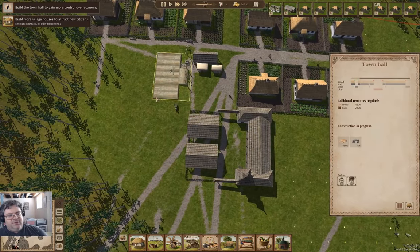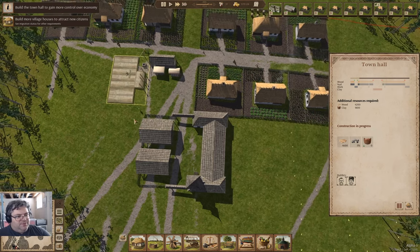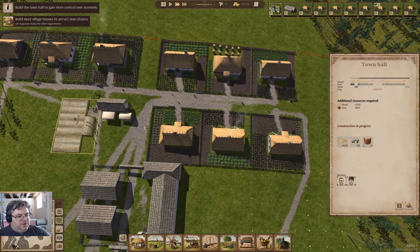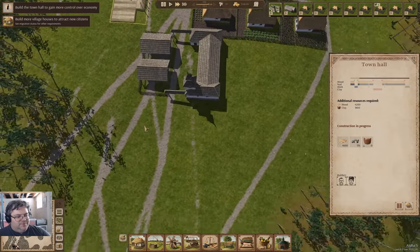We are building a town hall now, and that will allow some adjustments with the economy. That will be absolutely brilliant, because that will allow us to do some things that I don't entirely understand. I don't understand how the math connects for a number of things.